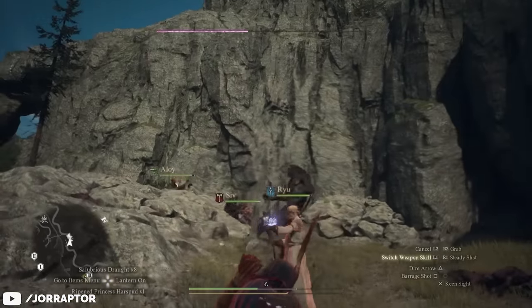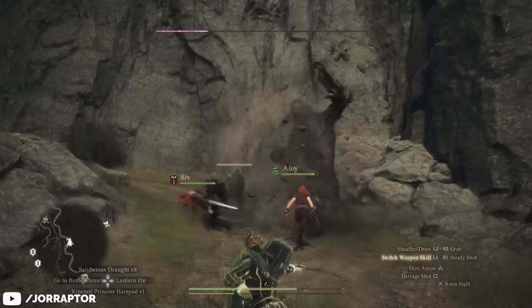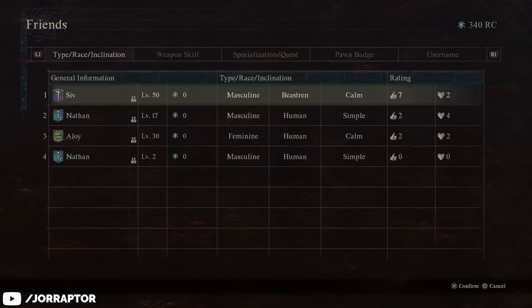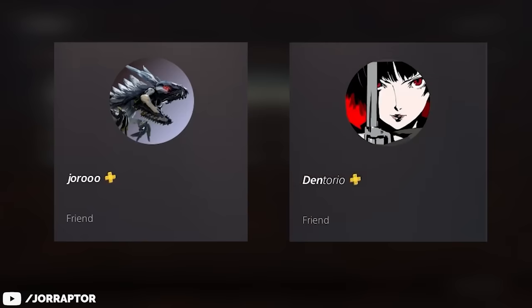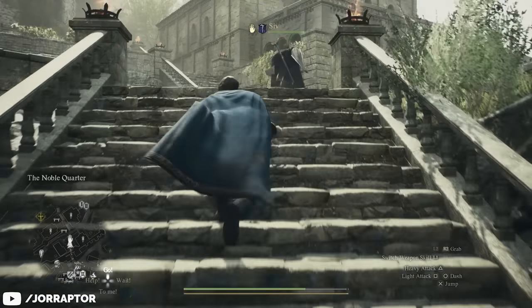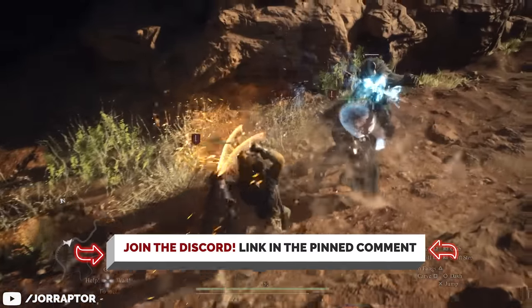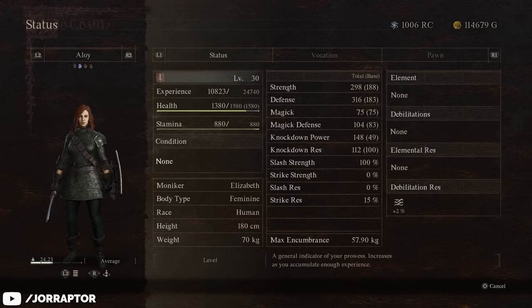The easiest way to get a really high level pawn early on for free is by hiring them from your friends. Go to the rift, select pawn search, then friends' pawns, and you can see if your friends have high level pawns. If you're on PlayStation 5, you can add Joro or Dentorio on PSN — they'll accept your request as soon as possible and their high-level pawns will help you out in the game, knowing quest locations and fighting for you. You can also go to their Discord (link in pinned comments) to make friends on your platform and share your own pawn.